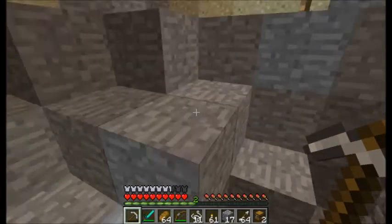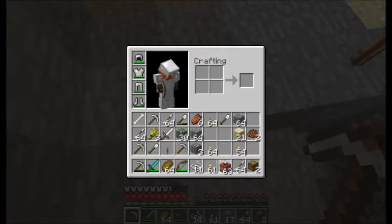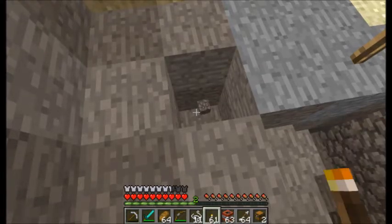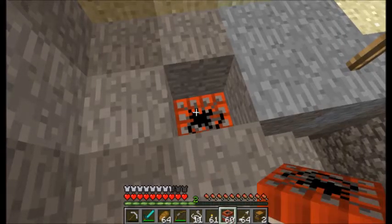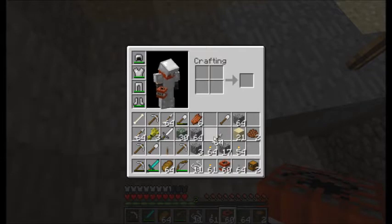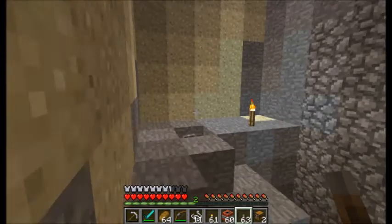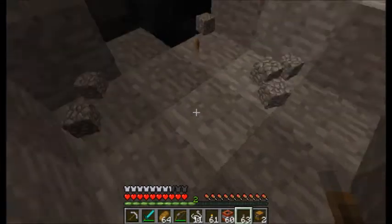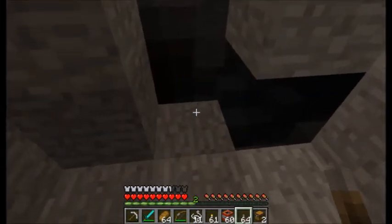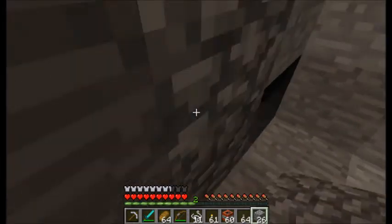We just gotta clear this place out. So much work — but that's why we brought this little friend: TNT. Very helpful. Take our levers, blow it up. Boom. Kind of forgot about that TNT there — don't know how, it's just been sitting there.